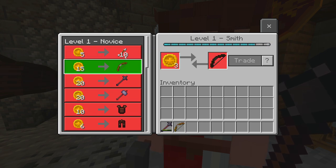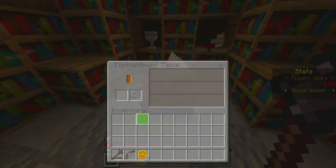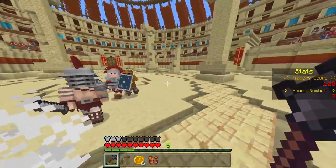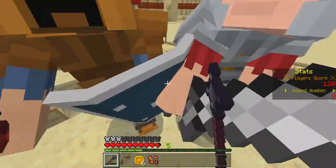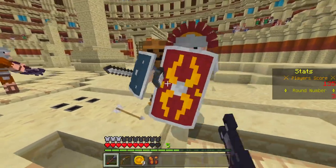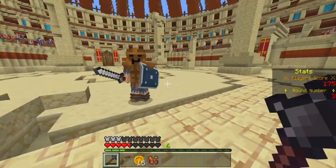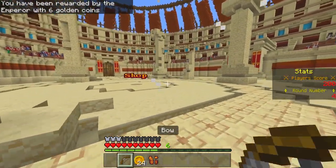You can also enchant your weapons in case you have all the essential items. I fell actually on top of a trap. You can see that there are traps spread around the arena that are quite deadly if you are low on health.